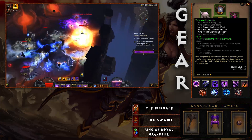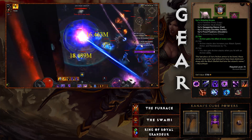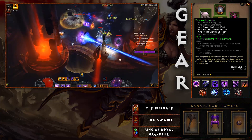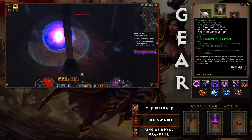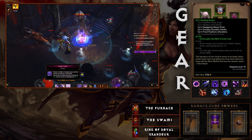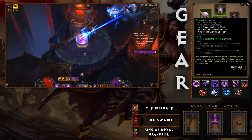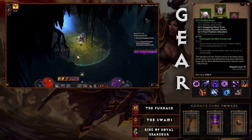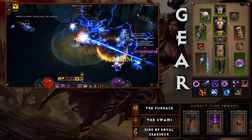Moving to set gear, the Vyr's set is relatively easy to acquire. You technically need three pieces because you'll be using the Ring of Royal Grandeur to complete the set bonus. The two-piece bonus is that Archon gains the effect of every rune. The four-piece bonus gives Archon stacks that also increase your attack speed, armor, and resistances by one percent — helping you survive and deal more damage at higher Greater Rift levels. Make sure your gloves and shoulders have cooldown reduction.